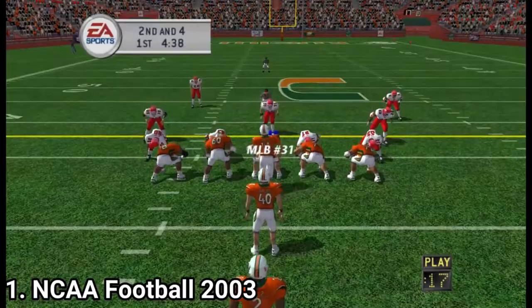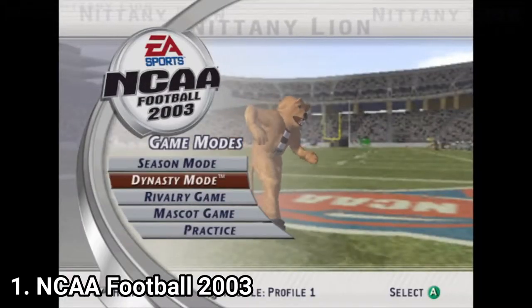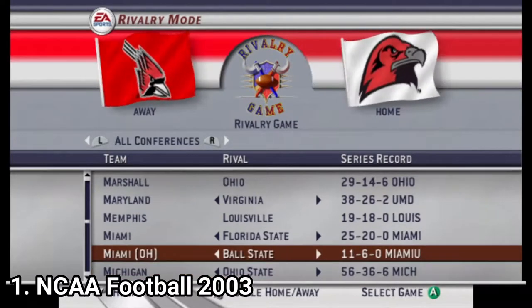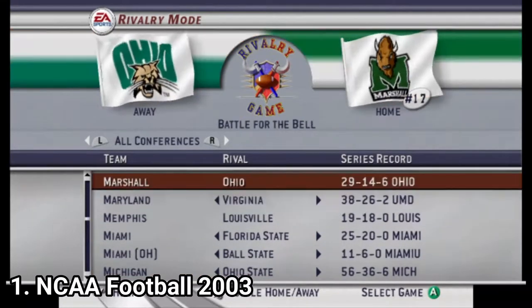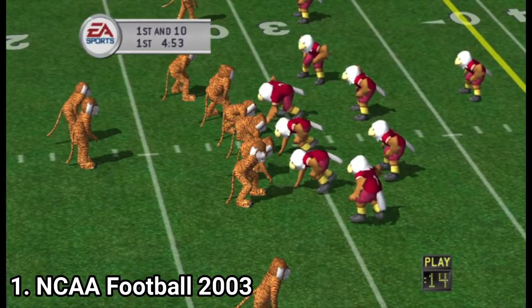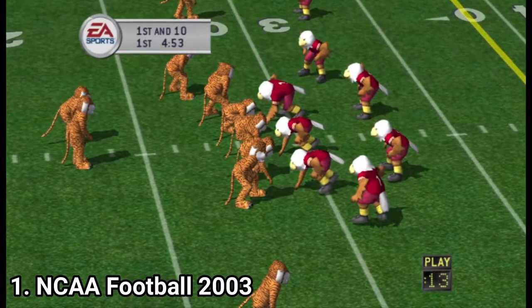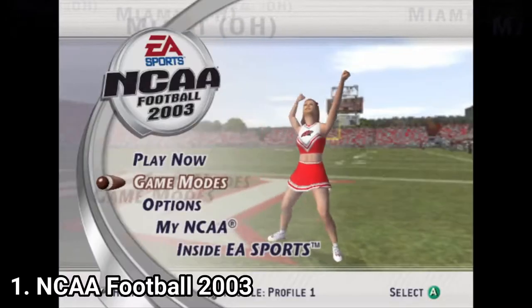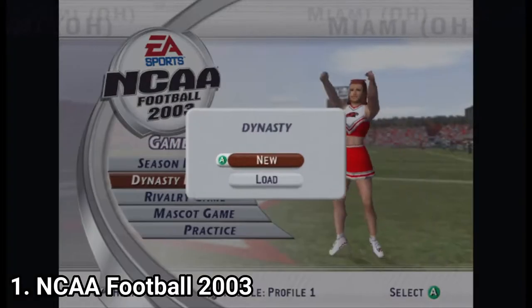As for game modes, you get a season mode, a rivalry game — which is awesome, it puts you in historical matches where the beef between colleges was the most tense. You also get a mascot game, which allows you to play a game in which all of the players are mascots. And finally, the mode everyone expects: the dynasty mode, where you coach a team and manage it.